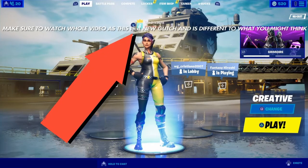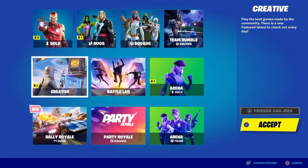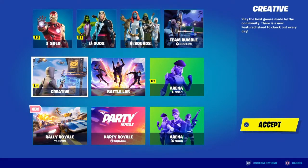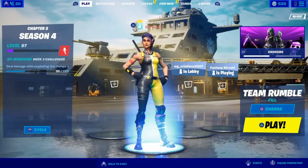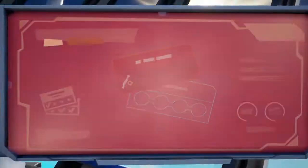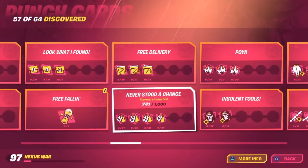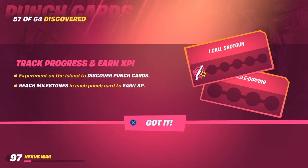What is going on guys, it is your boy Eternal Jevy back with a brand new XP glitch. The first thing you want to do is go ahead and make sure you are in Team Rumble — turn fill off. You don't want to be playing with randoms unless you want to, or you can do it with friends. It's mainly solo.